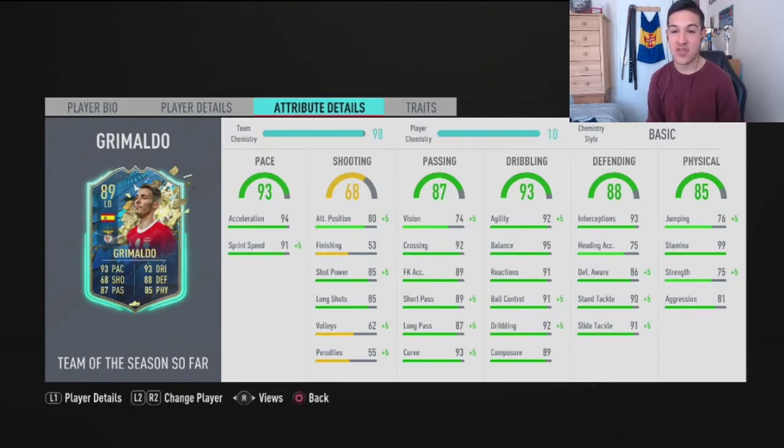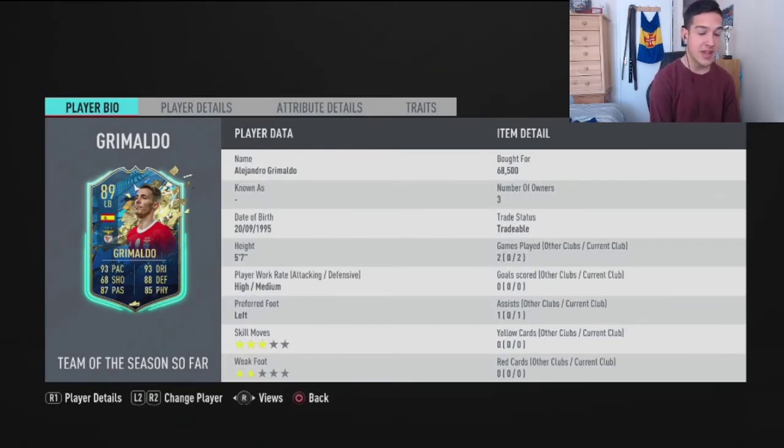His dribbling is by far one of his best stats on this card — 92 agility, 95 balance, 92 dribbling, the stats don't lie. This guy's dribbling is unreal; he could literally play as a left winger. Defensive stats felt really good as well — catching up due to his pace, getting the ball, good interception, good stand tackle, he's got it all in the locker. His physical — 99 stamina which is really good, 81 aggression. The problem is sometimes he was getting out-muscled; his strength didn't feel like it was there.